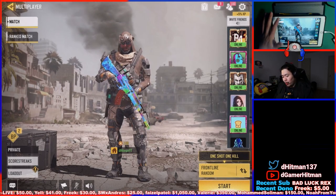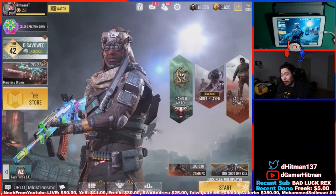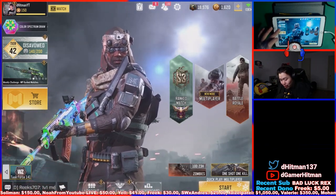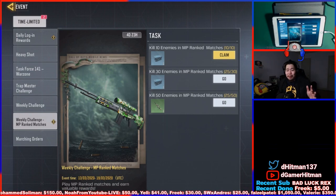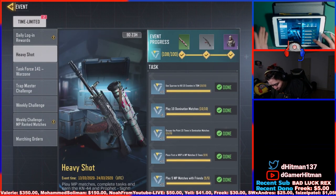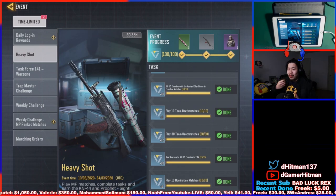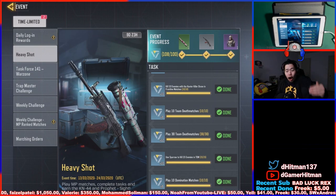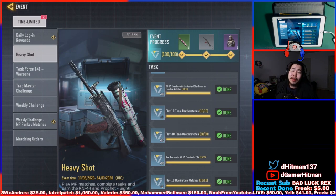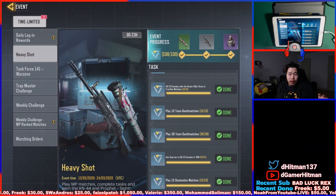To recap: if you're fast and efficient you can get this done in three to four hours. The 30-game challenges are the hardest, but once you've completed the 15 TDM Sparrow kills and 10 Hunter Killer Drone kills, start playing with friends and stack up kills as fast as possible. I'm going to quickly test whether leaving a game mid-match still counts progress toward the event.